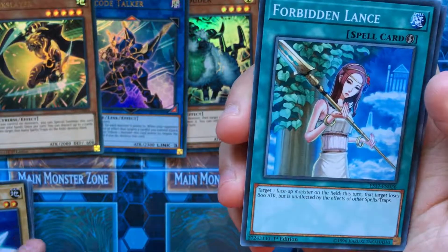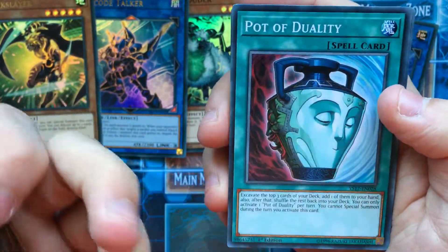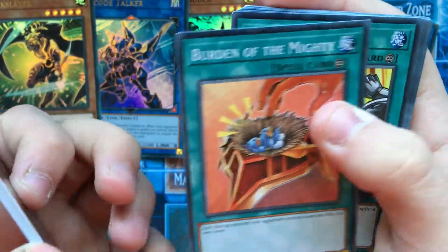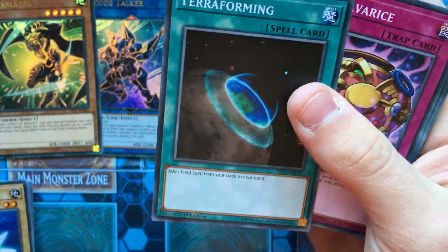Lance — possibly good. United We Stand. Pot of Duality — good, better than Upstart Goblin. Supply Squad. And Terraforming — this card is probably getting banned soon.